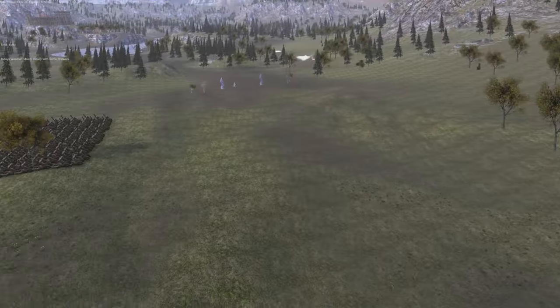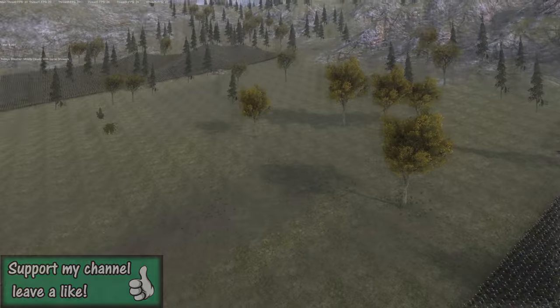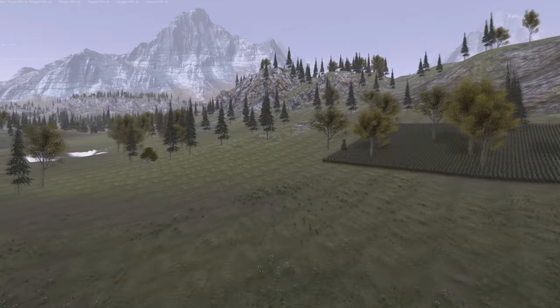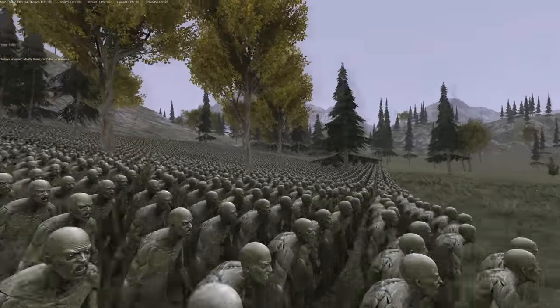In this current build there will be more content in the final build, and there was just this one particular map. We set up various scenarios and had some good old fun with a few beers, a few laughs, a lovely dog called Pippin, and of course Ultimate Epic Battle Simulator.